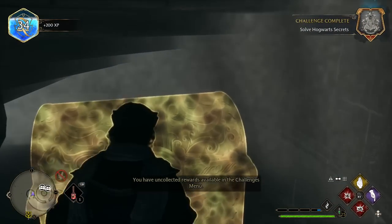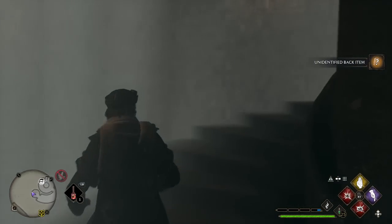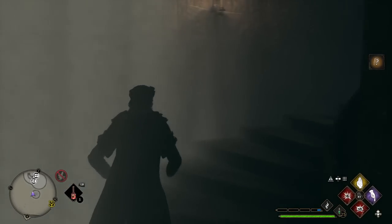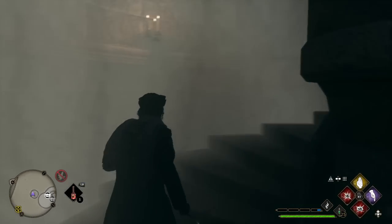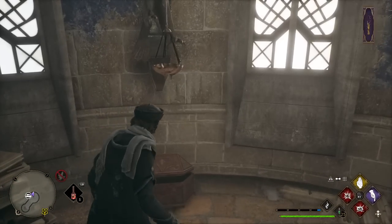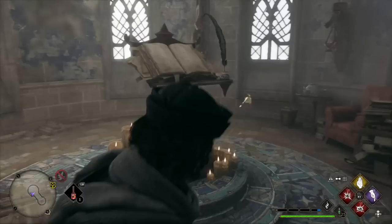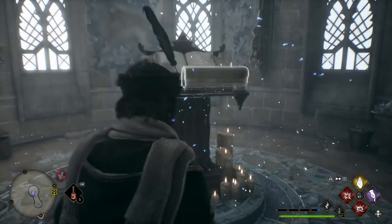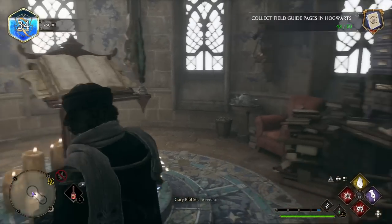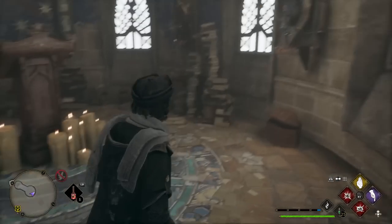We've got a big treasure chest in here. Going up further, this takes us into another room where we have additional chests. One of the items is the quill of acceptance and book of admittance — excellent! That looks like everything in here.